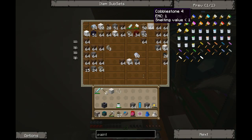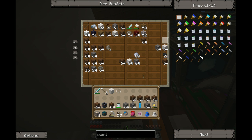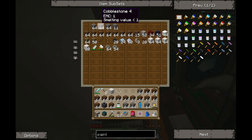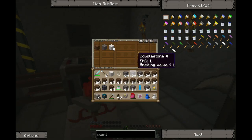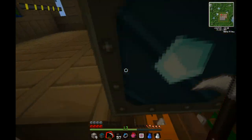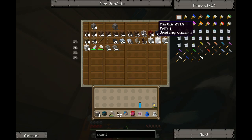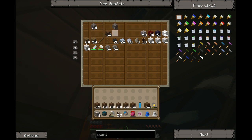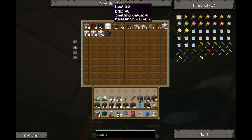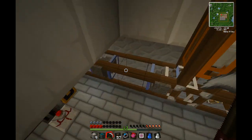I still have to clean this. I don't want any cobble here. Marble. Now this one should be fine here. Gravel, netherrack, obsidian, wool — it's coming back, what?